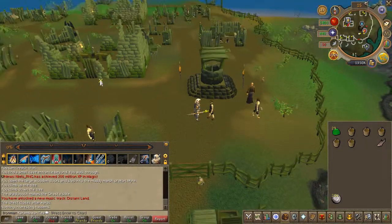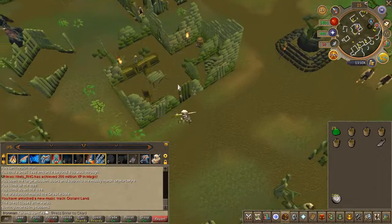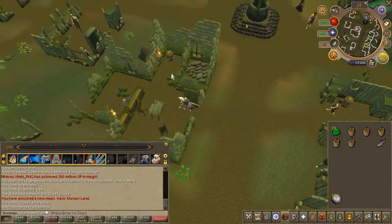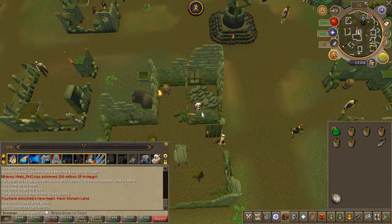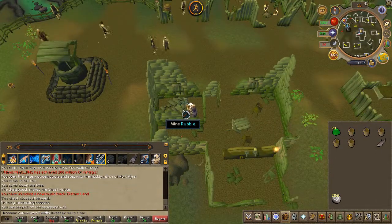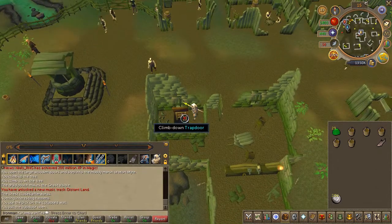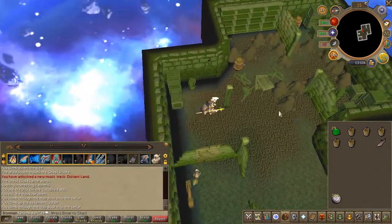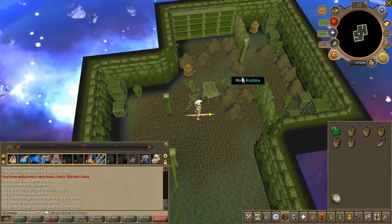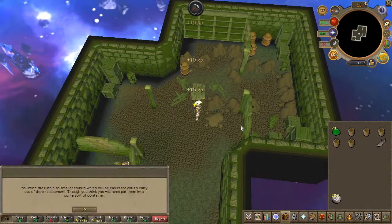Now in a nearby broken pub, go ahead and climb over the wall, mine the rubble, and head downstairs. This area might take you a little while, so go ahead and start cleaning up the area and mining all of the garbage.